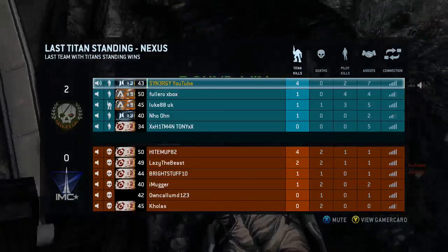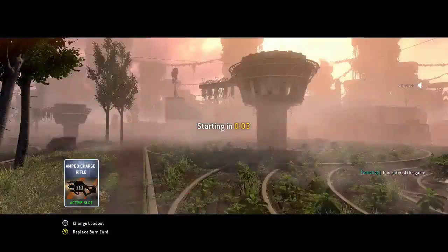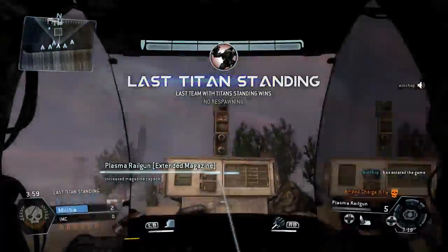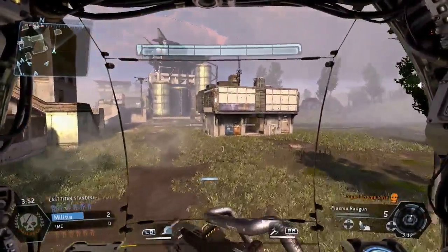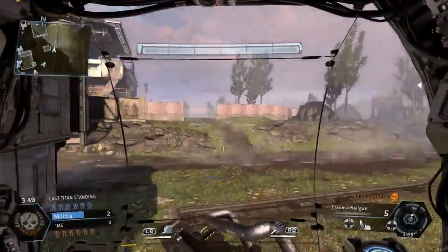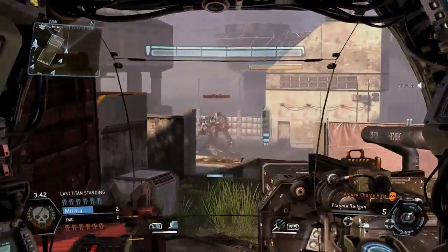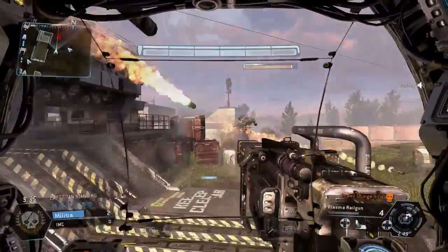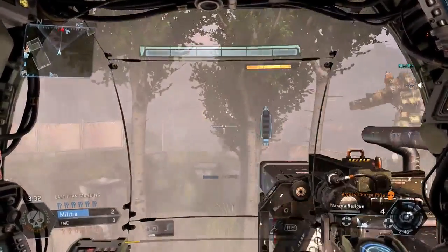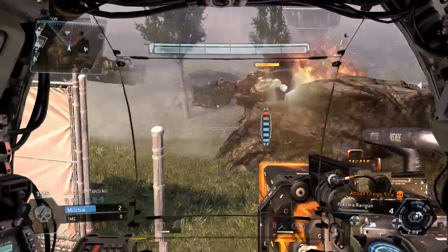We're moving into the next round. The burn card I'm using is the Amp Charge Rifle — just in case I have to eject. If I get a high vantage point I can get on top of a tower, get a good aerial view, and take a hell of a lot of damage off titans. They'll find it difficult to shoot me because I can manipulate the towers whilst in the air. This is one of the good things about the Strider class — it makes the plasma shorter range but also weaker. There you go, we get the kill off that one with just one charge.